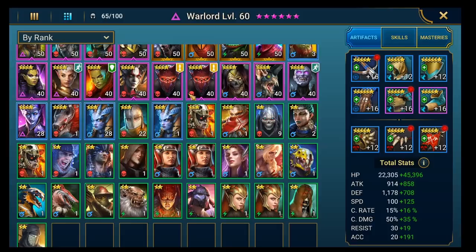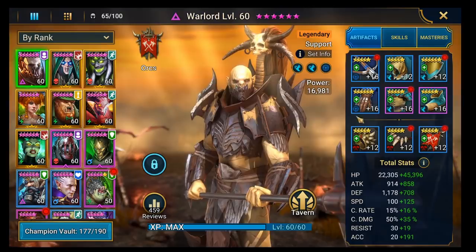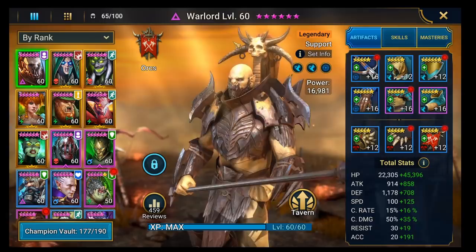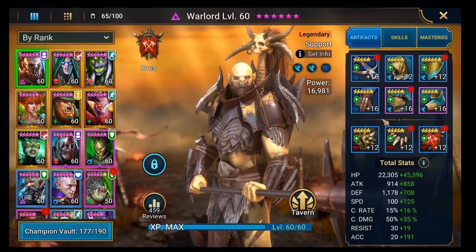As always, it's now about just making sure that the team can do what we need it to do. Starting with Warlord - the first thing I notice is he's really fast. For some content that's useful, but Warlord's a really good champion for extending debuffs and placing shields. If you go with a speed-tuned composition, then we need to drastically reduce his speed, and actually we need to make him a bit tankier.